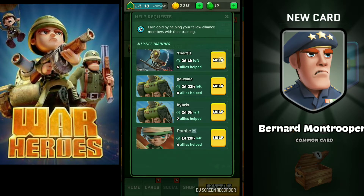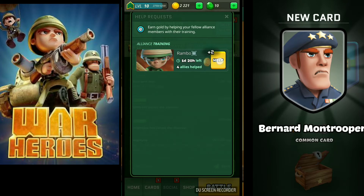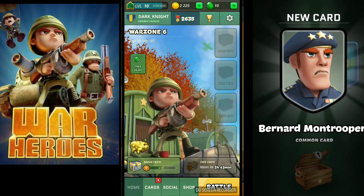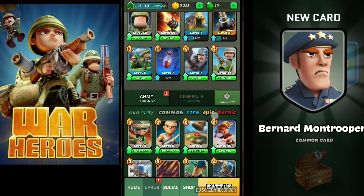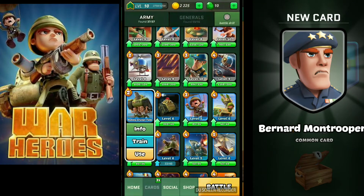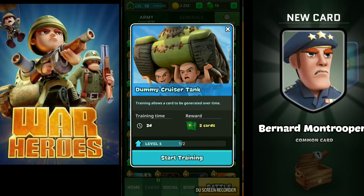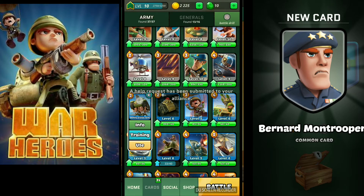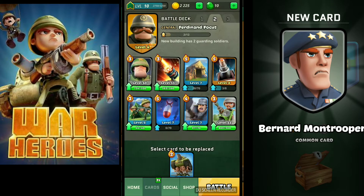We also just got this new option here, as you can see. I just opened a free crate five minutes ago and I found that I got this new card. I'm so lucky I got it. Now let's see the quest — alliance help. Let's use it and see what happens.